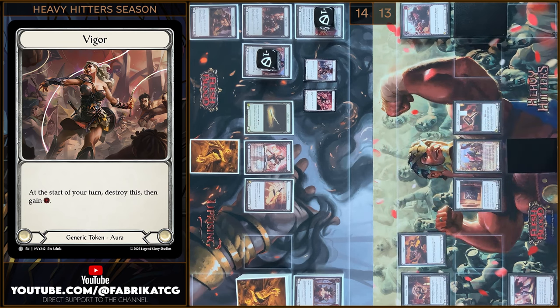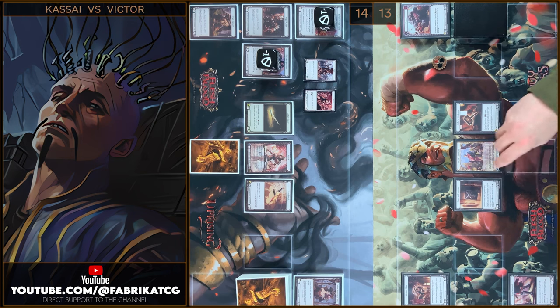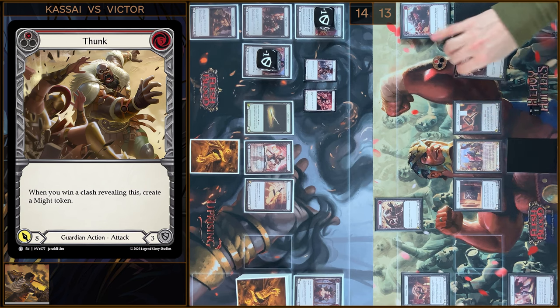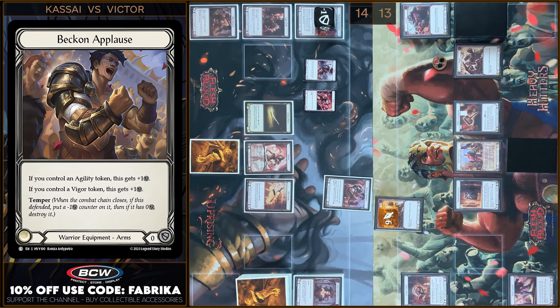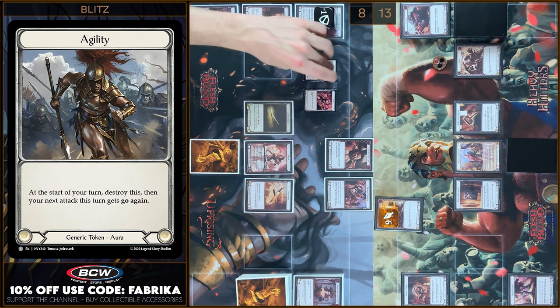I'm gonna destroy Check-ins — one resource. I'm gonna play Thunk, pay five — one float and it gets plus one, nine damage. I will block one. I don't have any reactions. In my prior I will play Take it to the Chin and I'm gonna prevent two damage. So you take six. I take six and I will create an Agility Token.